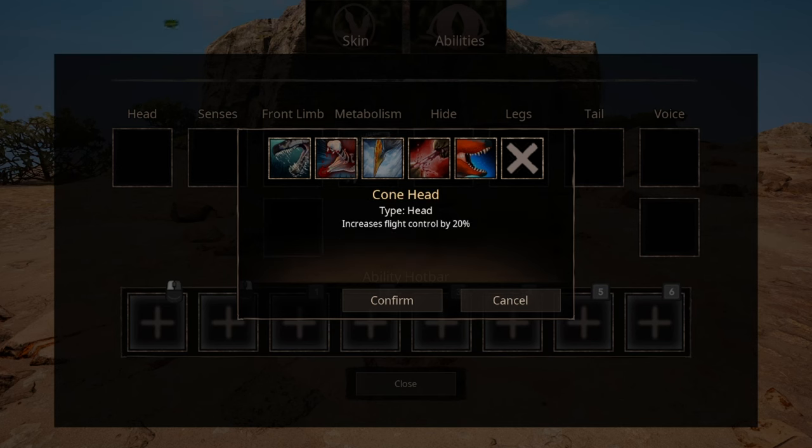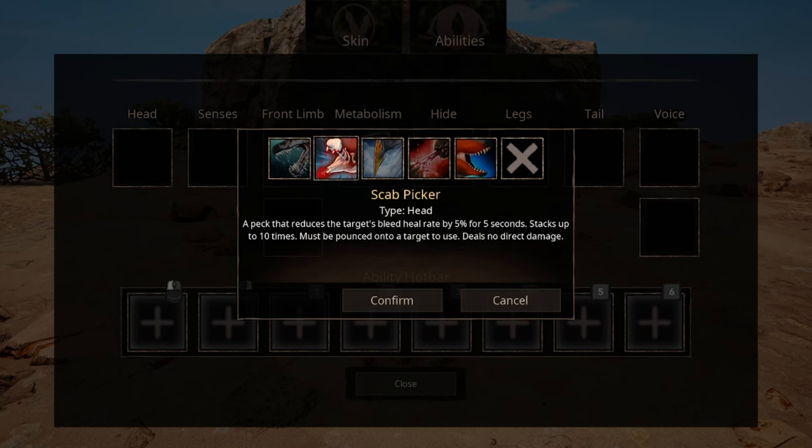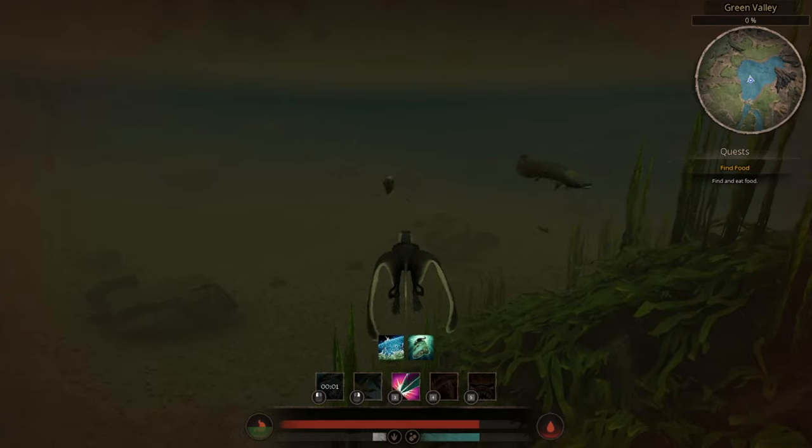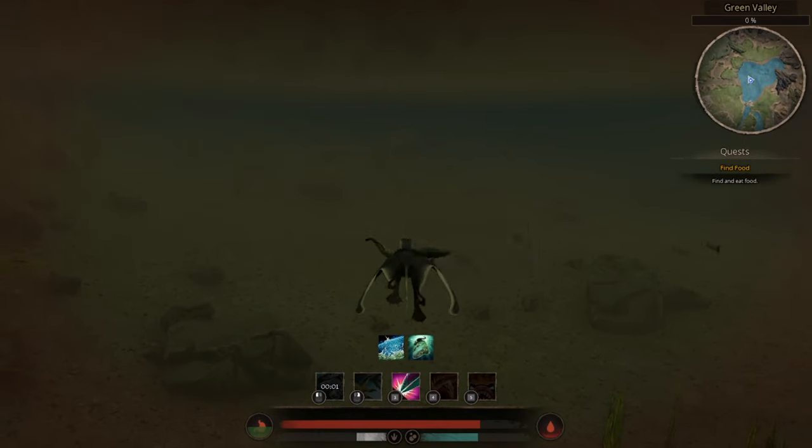Cornhead just makes you more aerodynamic and also makes you sound like you have less IQ. Scab Picker doesn't do any damage on its own — it only reduces the target's bleed regeneration. It can be stacked up to 10 times, but is only usable when you are latched onto your target. Spearfishing basically means you'll only go fishing, though the instant stamina regeneration is rather nice.